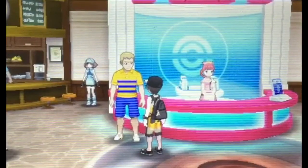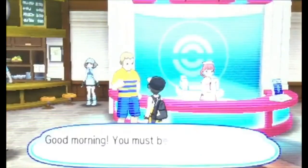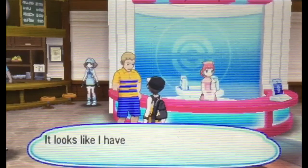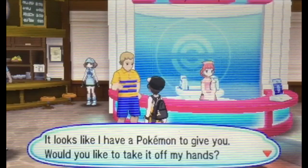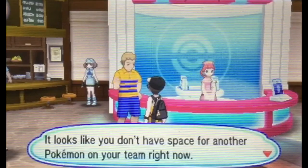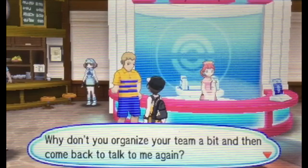Now we're going to visit the Delivery Man. 'You must be Josh. I got one mystery gift here with your name on it. Looks like I have a Pokémon to give you. Would you like to take it off my hands?' Yes. 'Looks like you don't have space for another Pokémon on your team right now. Why don't you organize your team and then come back to talk to me again.'